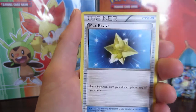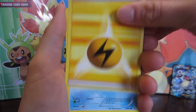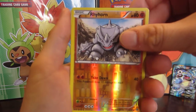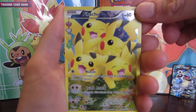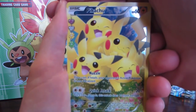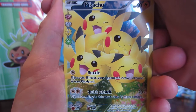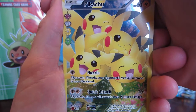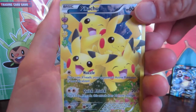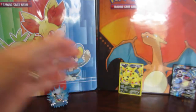Alright so we've got Flabebe, a Max Revive, the Double Colorless Energy, Machop, an Electric Energy, Shellder, a Clefairy, a Reverse Ride-On, and oh my god we got the full pile of Pikachus! Wow, a little bit of blurriness going on there — the camera just can't handle the amazingness. So we have the full pile of Pikachus with Nuzzle and Quick Attack. Nuzzle is flip a coin — if heads your opponent's active Pokemon is now paralyzed; Quick Attack is flip a coin — if heads this attack does 10 more damage. So that's beautiful — it's not an EX, but we also have our regular rare Gyarados.